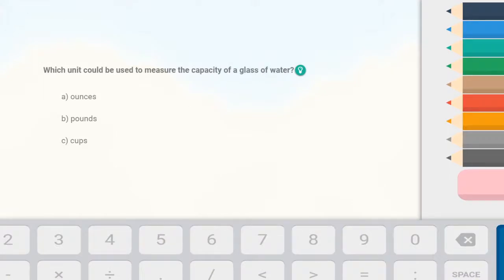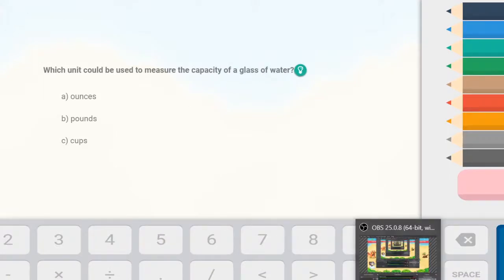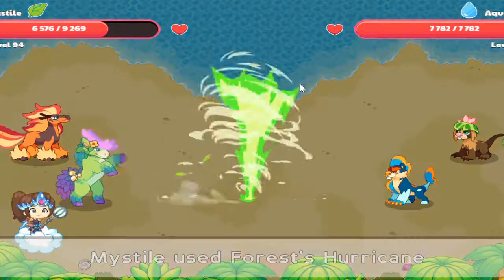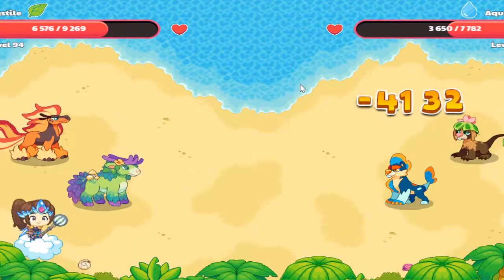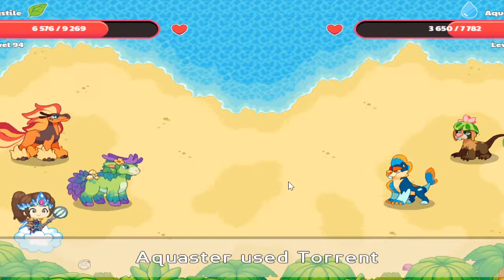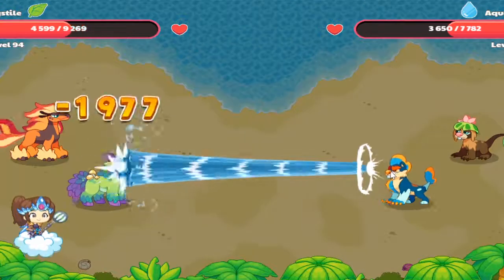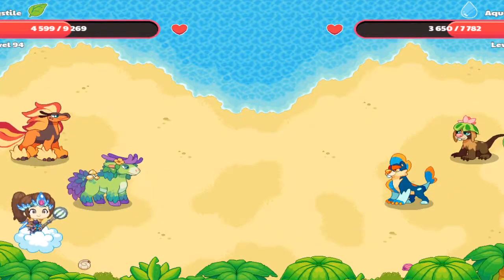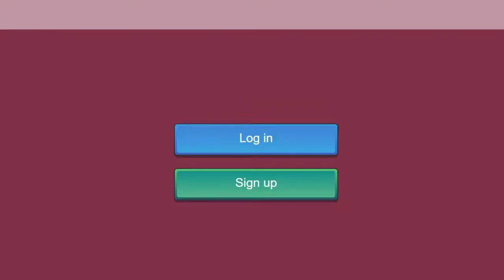I got that correct — finally! It did 4,000 damage; that's how powerful Mistyle is against water-type pets. I don't want to battle the Muckster, so I'm just gonna refresh the page and I'll be back from the refresh.